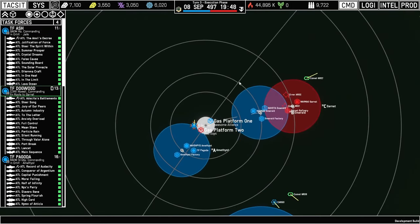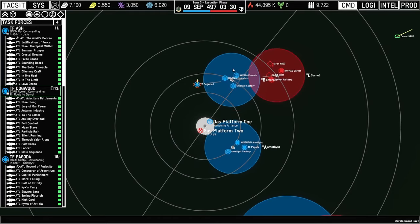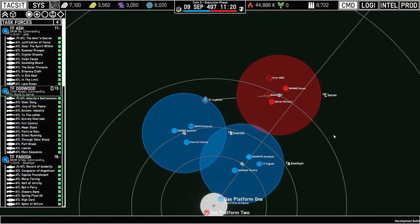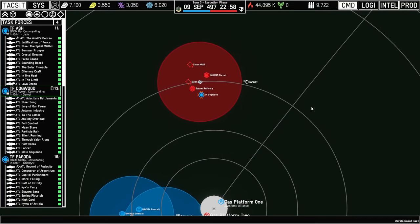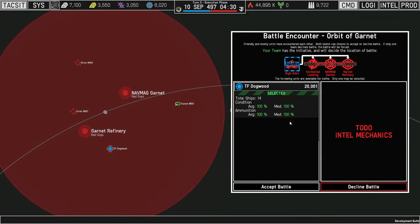The other remaining thing from Phase 3 is the ability to actually capture everything around a planet. Previously, stations were invulnerable and planets would capture instantly as soon as you took high orbit. Now planets have a hierarchy of POIs that need to be captured, and capturing them is a multi-step process. When my task force arrives at Garnet, I get prompted with the hierarchy of points of interest that I can capture and can choose where I want the battle to occur. A pretty big quality-of-life improvement here is being able to actually see the planet's orbit and everything that's present.